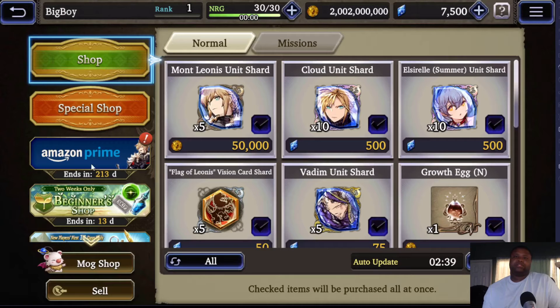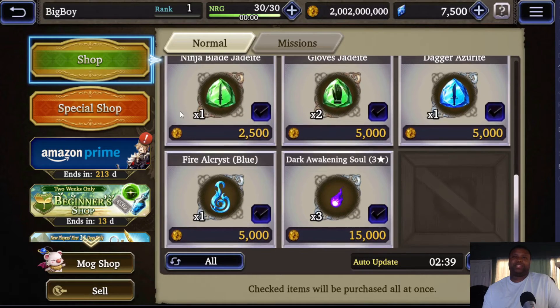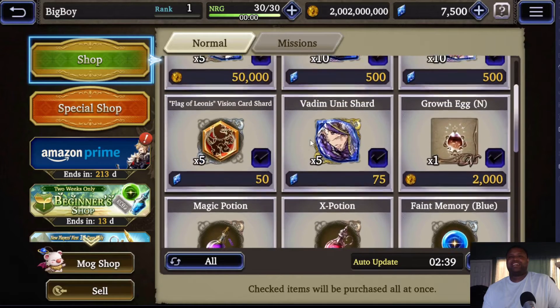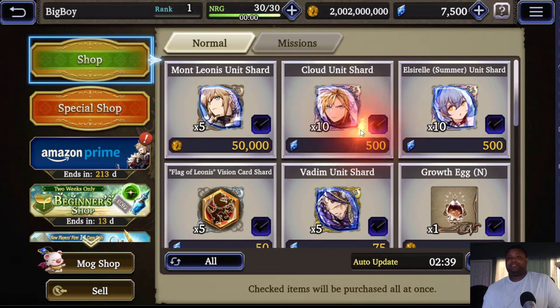Now what you want to do is go into the shop. Ignore the main shop for now — don't worry about it until you get your rank up to like the 100s, when it starts to get good with weapon materials and recipe materials. You can get your Mon shards, but I don't really care for Mon because he's just a tank, a damage sponger. He's not really good at damage. If you want to rush to max out Cloud, by all means pick those up.